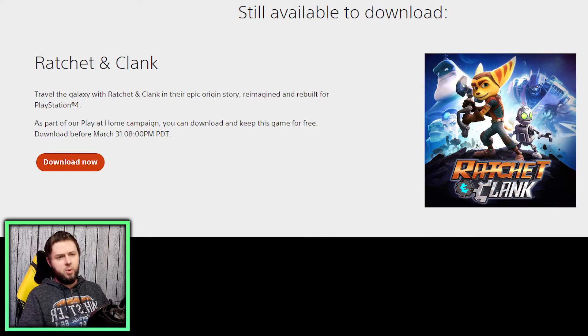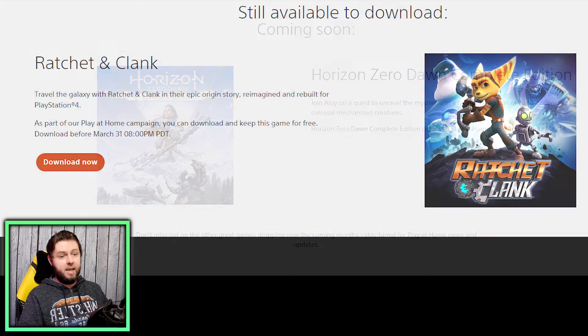On a non-VR note, Horizon Zero Dawn will be added to this promotion on April 19th until May 14th, where you can claim it for free. It's an incredible game, although I'd recommend playing it on PC for the massive visual upgrade — plus it's 60 frames per second versus 30 on PS4, and most people prefer aiming the bow and arrow with a mouse and keyboard.